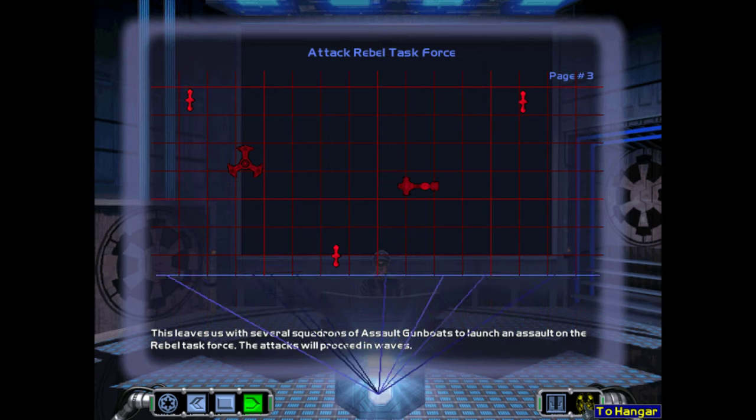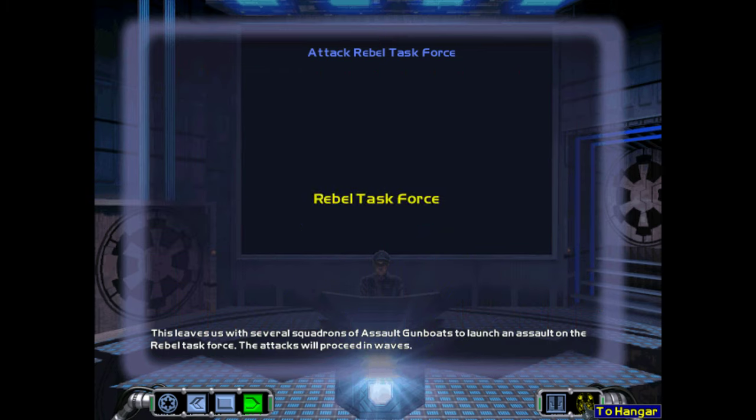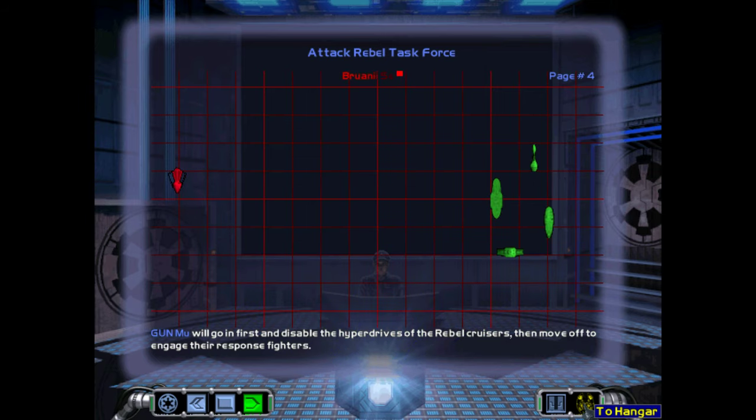The attacks will proceed in waves. Assault gunboat Mu will first go in and disable the hyperdrives of the rebel cruisers, then move off to engage their response fighters.